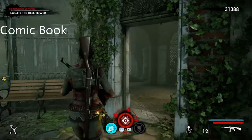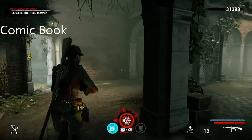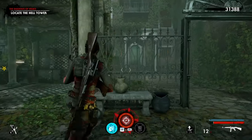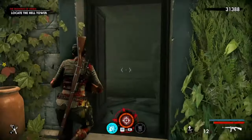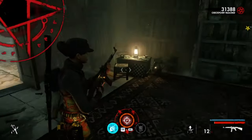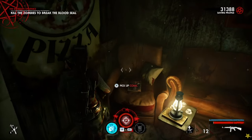For the comic book page, come through past this vase — or however you want to call it — outside, and come to these sort of gardens, then head right through these gates. This is deep into Chapter 3. Come in here and it's just here.